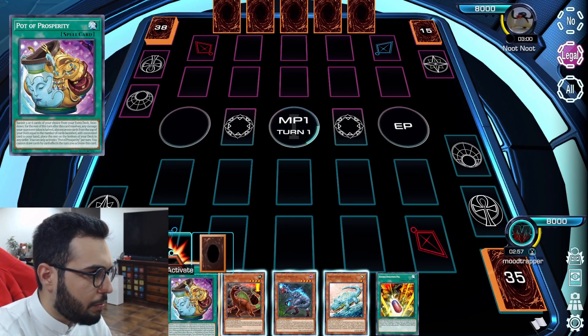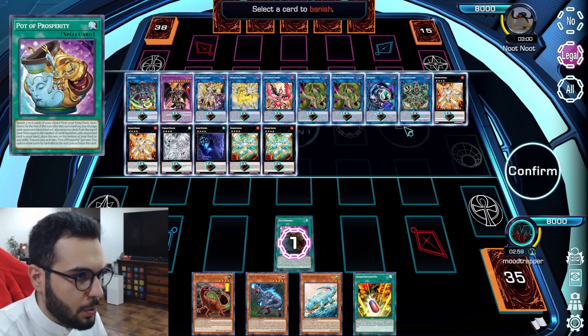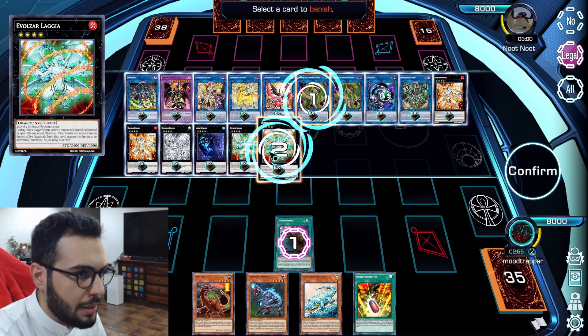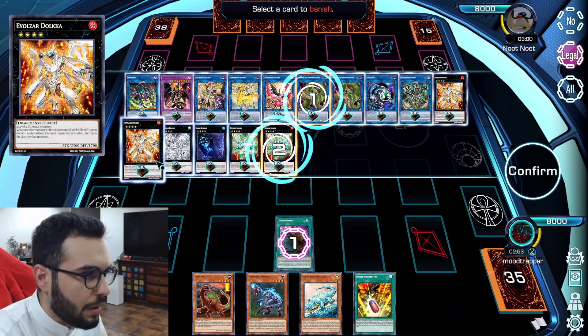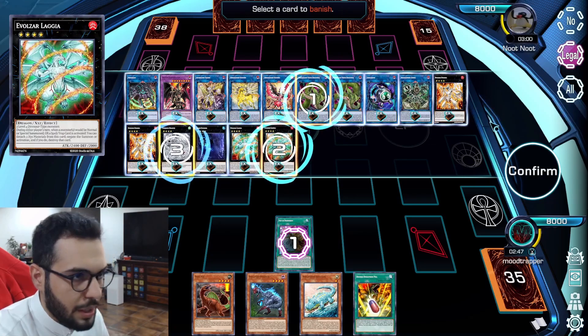How to play this deck. Pross. Banish three, we don't need more. Verte. Lagia. I don't think we're gonna need Dweller. Actually I'm gonna drop Tornado. Confirm.